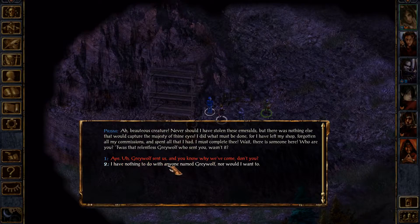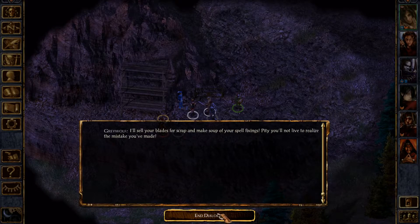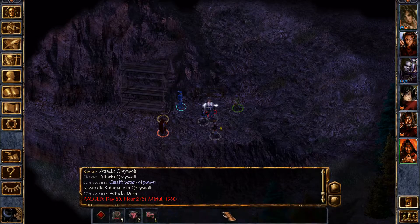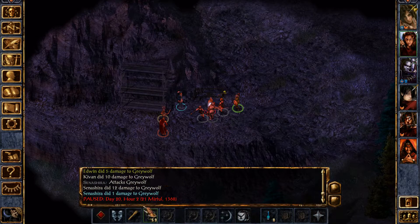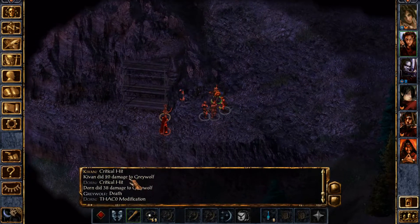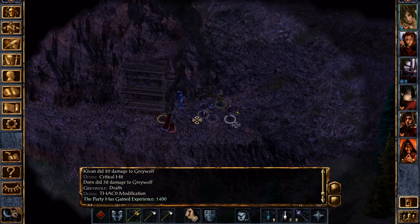Now we can show a different dialogue option with Grey Wolf. "Who we are is unimportant. What is important is that we are armed to the teeth and we mean to stop you from hurting him." Alright, so now let's just kill him. He has a Potion of Power which is actually a pretty good potion. Grey Wolf can be pretty dangerous — he can deal some pretty good physical damage and he has cold damage on his weapon. But Dorne crits him for 38 and Kiven earlier for 20, so he just explodes — gets chunked.